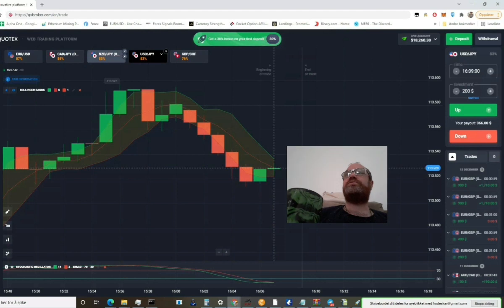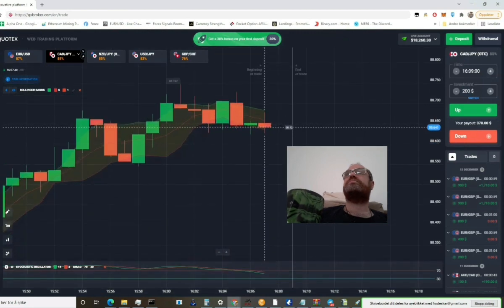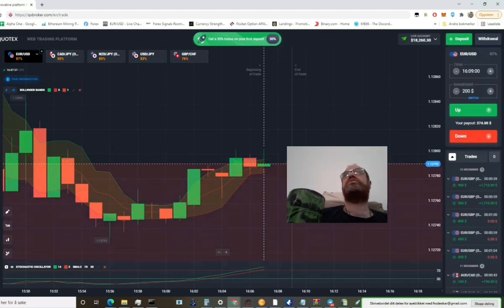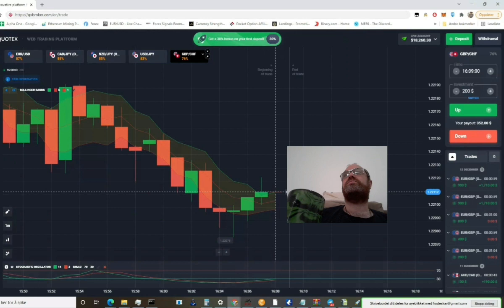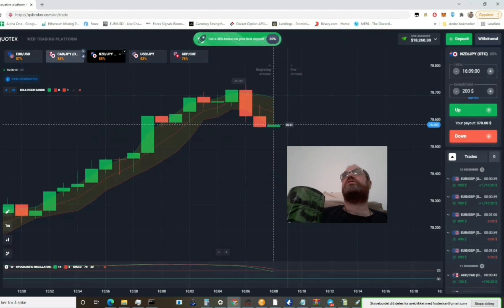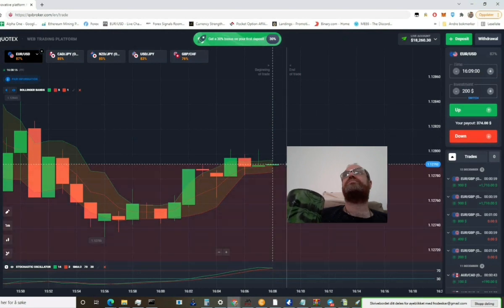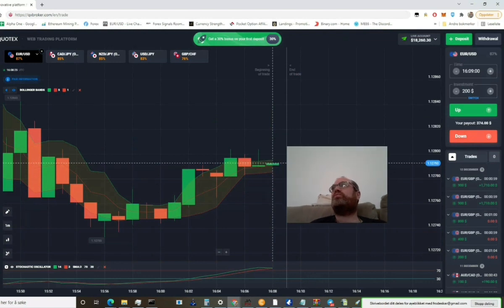No trades till now. Let's see here. This I don't like at all. This I don't like. I'm not so sure. Let's go back and see on the first one we were looking. This is no. Till now I don't see anything I want to trade. Nothing. Let's open a few more pairs maybe.